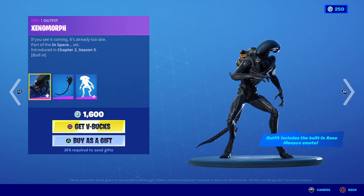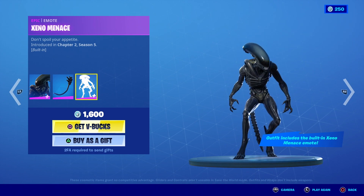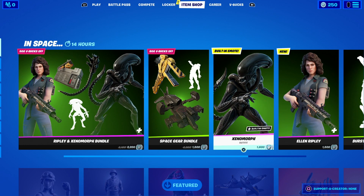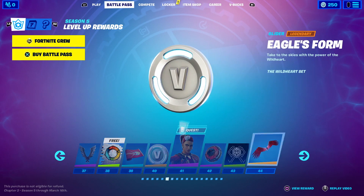That bundle is 1,500 V-Bucks as well. This is the individual option for the Xenomorph — it's got the tail on the back — and then you've got Ripley over on the right-hand side. Ripley comes in at 1,500 V-Bucks.